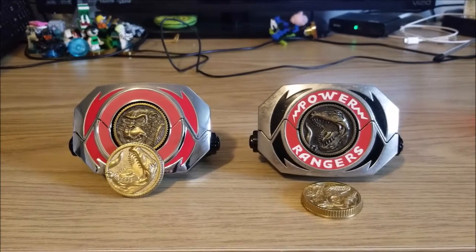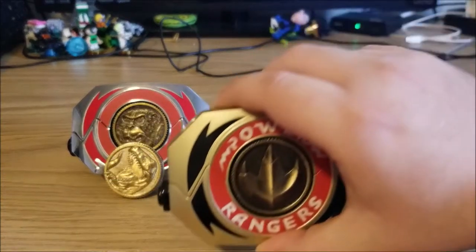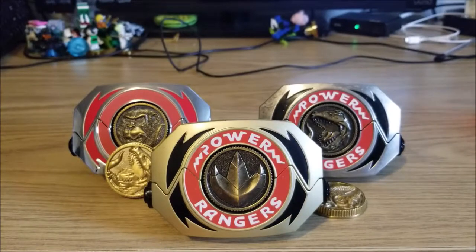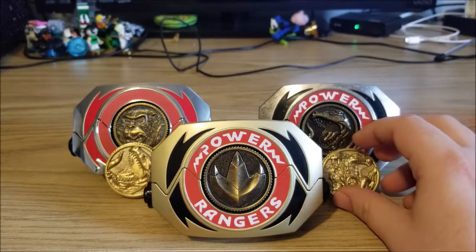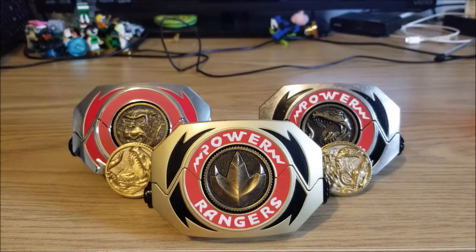But just because I can, I'm going to show off one last thing. I did in fact get Tommy's Morpher — that one comes with a dragon coin and the white tiger coin that you can see in front of you. They do look exactly like the original Legacy Morpher coins in terms of shade and color. But still, I like it. So right now I'm at three Legacy Morphers and I'm honestly happy with the ones I got. I was planning on getting the White Legacy Morpher for the movie, but I was never a huge White Ranger fan — I was more of a Green Ranger fan and then leaned towards Red.